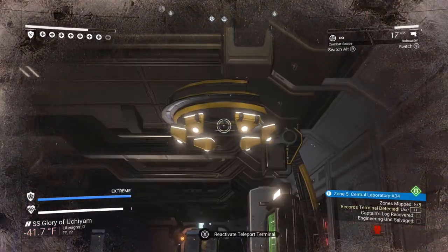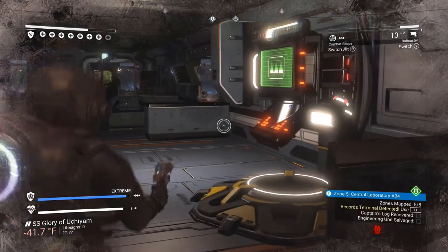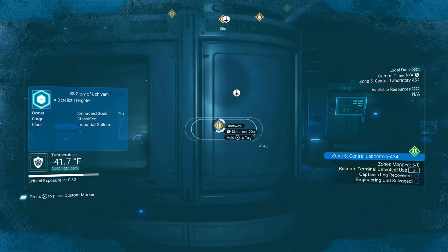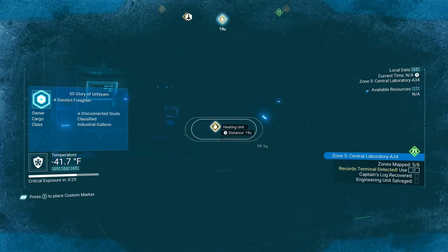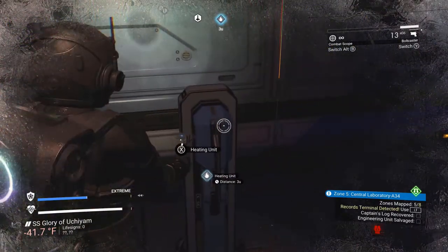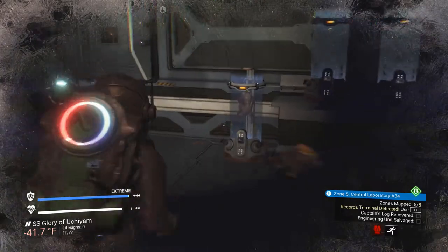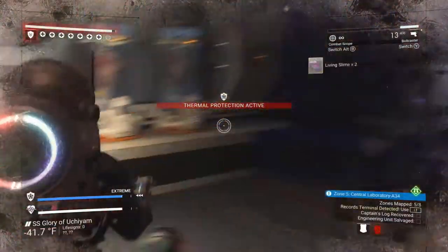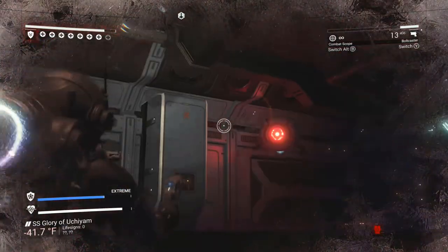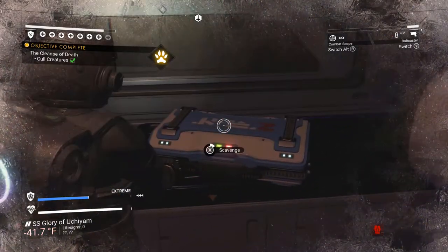Now every derelict is unique — none of them are the same. Right over here is the teleporter. Remember that teleporter at the beginning of the video? Well that teleporter is activated over here. So what you have to do is find one of these terminals, reactivate them, and that will enable you to reactivate the teleporters so you can teleport between all the teleporters in the derelict. Notice I am always looking for heating units — pick them up because they're really important. Now over here, these are alien specimens. As you're playing you're uncovering what happened to the crew — how did they die? And it's completely randomly generated, so every derelict gives you a completely different story. Pretty amazing.